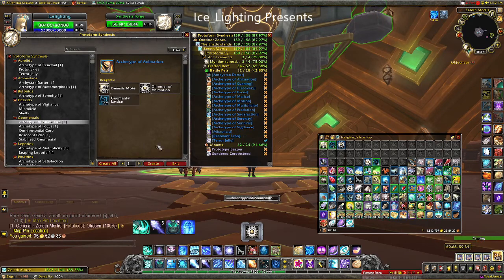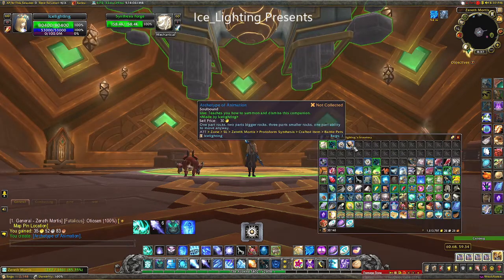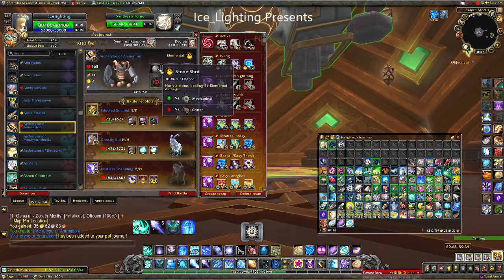All we need to do is hit Create. Like everything, it drops in our bag and it is a click to learn. So here we go — here is our Archetype of Animation, which is basically a mini Geomental.